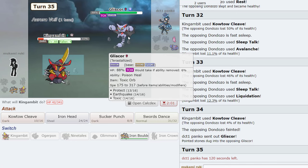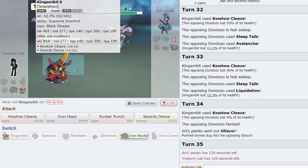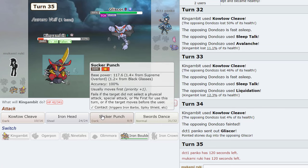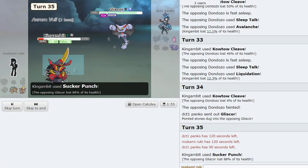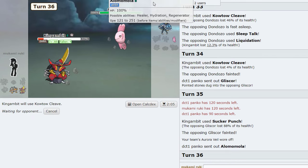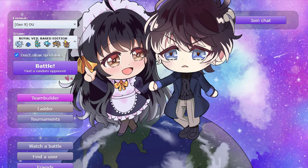I feel like Sucker Punch is a bad play. Aurora Veil — we have no bulk through a Dark Tera. Oh yes! YES! Oh my gosh, I got it right! That's so crazy — this wins! This wins now! Oh my gosh, GG GG!